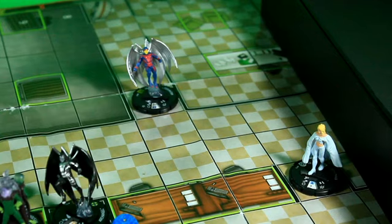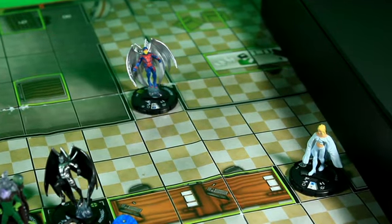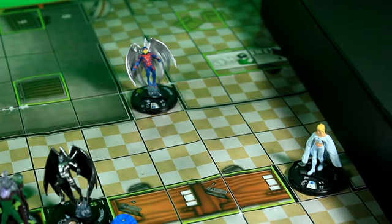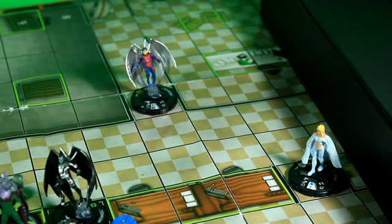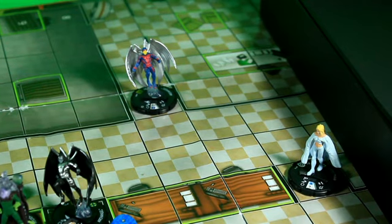We're going to start round 15. Emma will attempt to Mind Control Archangel, but due to all of the bonuses from the Chaos, she's going to need a crit hit to mind control him. But that's the only figure she can see, so she...